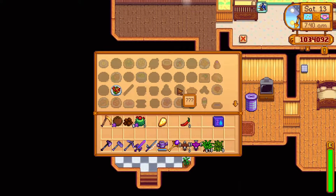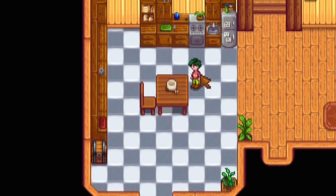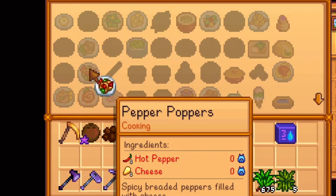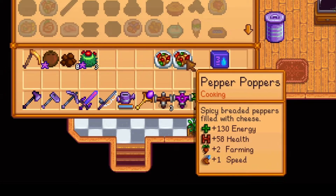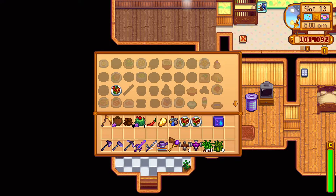The same rule applies to cooking. The buff you get from food is irrelevant to the quality of the ingredients used. Do note, however, that you can use Qi's food seasonings to increase those buffs by one level.